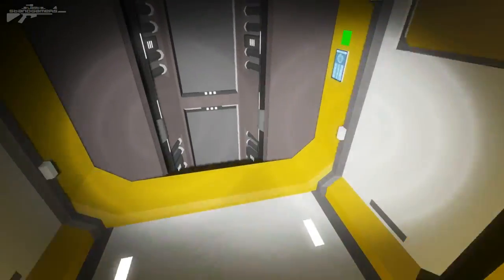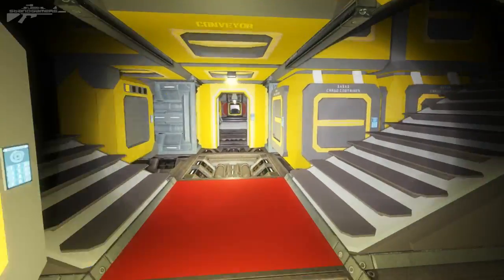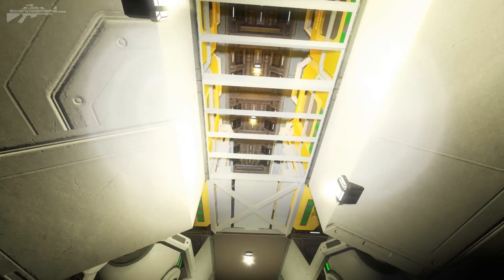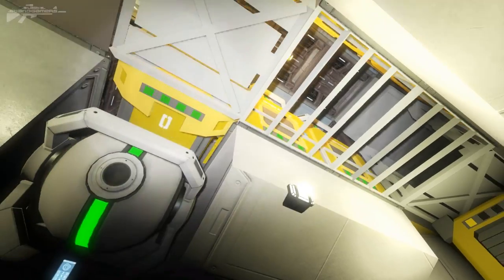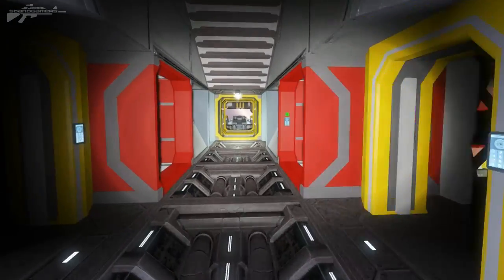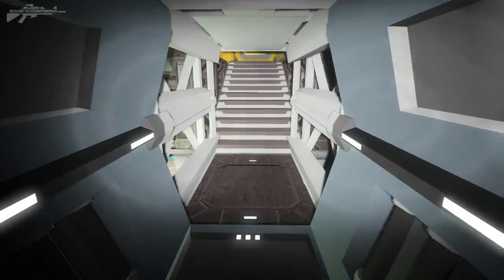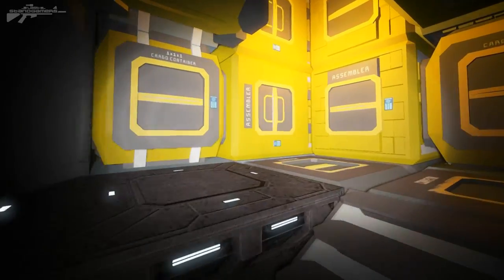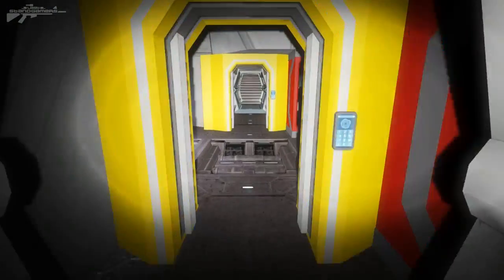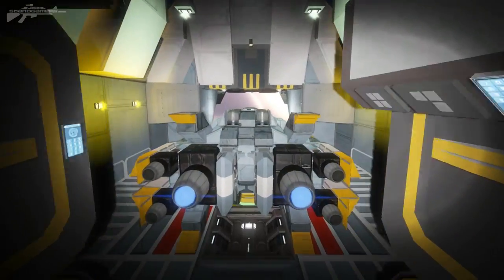Dropping back down to the lower deck, heading back through the airlock room and the cargo containers into the gyroscope area. The deck above still has a lot of oxygen tanks, and we've got reactors here as well. It's a really simple survival build — functional, not containing too many unnecessary areas. The only unnecessary area I've seen is that crew quarters with the fake bunk beds.